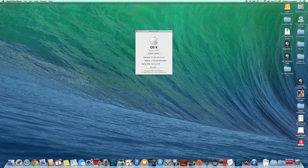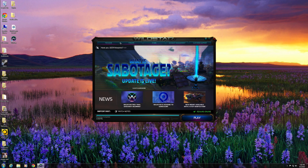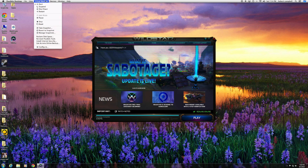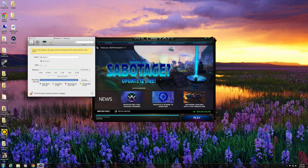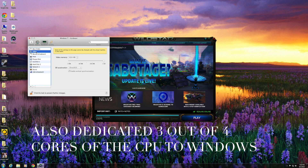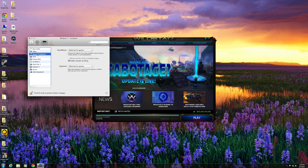This is an iMac running Parallels 9. The iMac is a 27-inch with a 3.4 Intel i5 processor, 24 gigabytes of RAM, and an NVIDIA GTX card with 2 gigs of RAM. The operating system on the Mac side is Mavericks and on the Windows side I'm running Windows 7. Parallels only shares a portion of the RAM available — in this case 16 gigs of RAM and 1 gigabyte of video RAM.